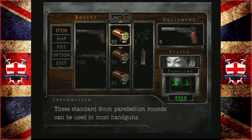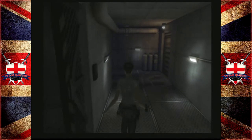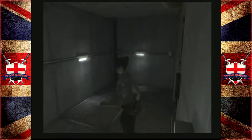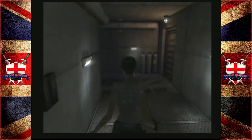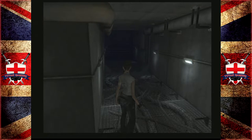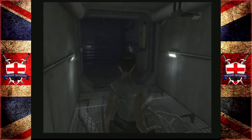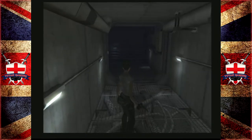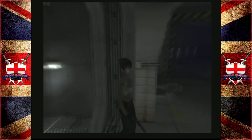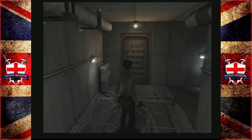Hey guys, welcome back to Resident Evil: Dead Aim. When we last left off we killed Pluto, which was absolutely hilarious — probably the funniest boss fight in Resident Evil to date. We escaped further down into the laboratory, and now we're playing as Fong Ling again.